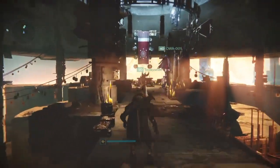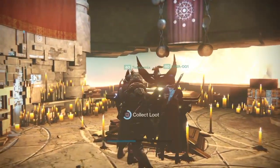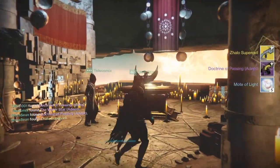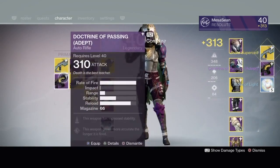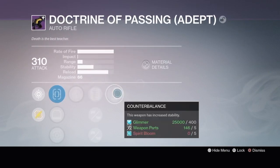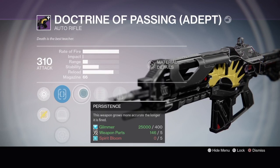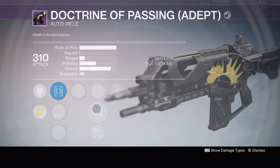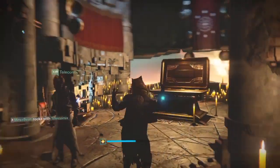Iron Banner and Trials rewards have also been bumped up. I really hope Trials gets improved — there have been so many times I got to the Lighthouse and didn't get anything good, not even in terms of light level for infusing. Also, those weekly Crucible bounties — similar to Nightfall rewards — have a chance to give you up to 335, so PvP players should be covered.